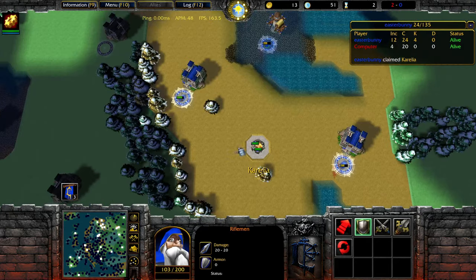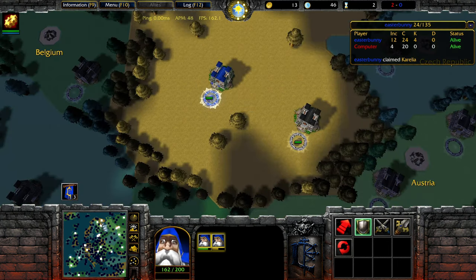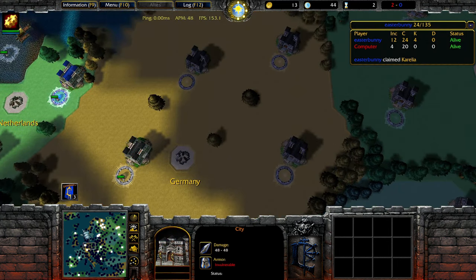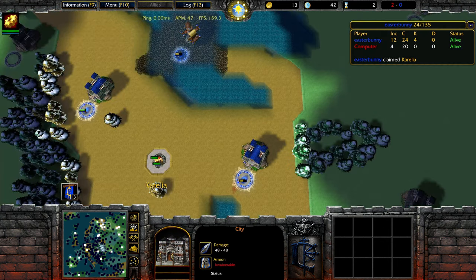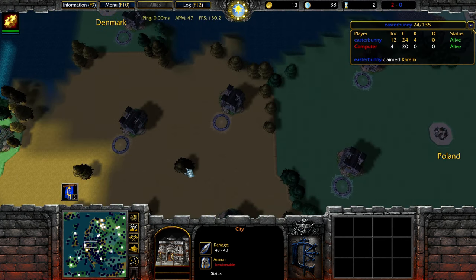That's how to essentially play turn 1 and how to take countries with 1 or 2 gold. Remember: just start with small countries, keep taking small countries around your region, and then move on to bigger countries later when you have more income.